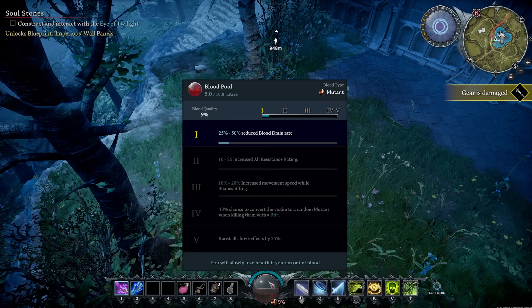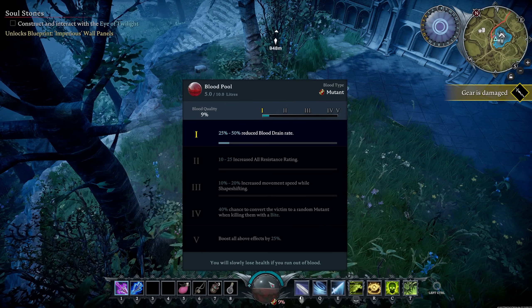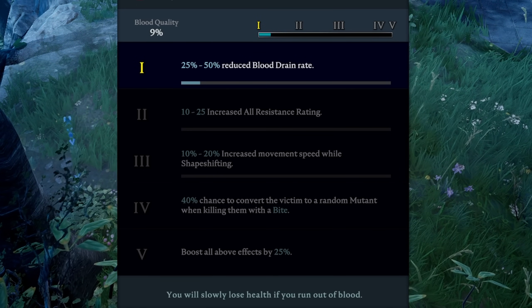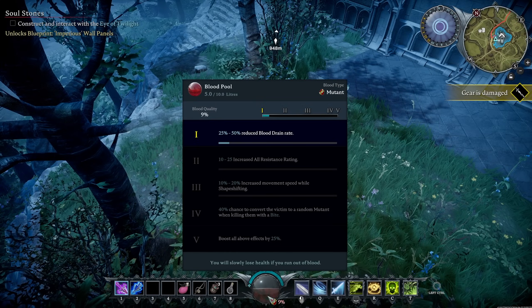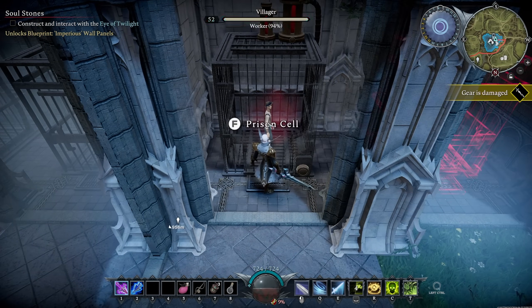I'll go over all the strategy behind stealing blood a little later — whose blood you should steal, when, where, and why. The 9% at the bottom is the blood quality; higher quality unlocks more buffs. Whenever you see an enemy, you can see their blood quality. In my prison here I have this worker with 94% blood — I can come over and steal a little bit of his blood anytime I want really high quality worker blood.